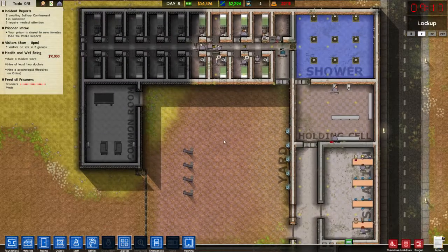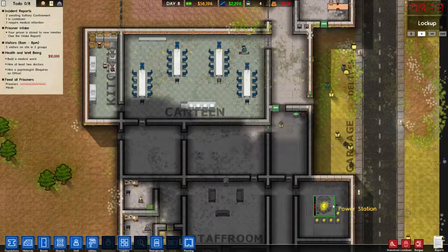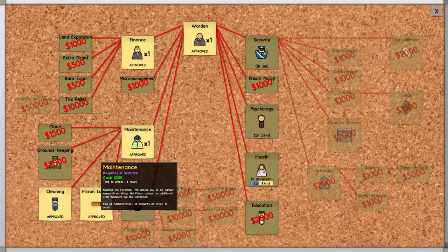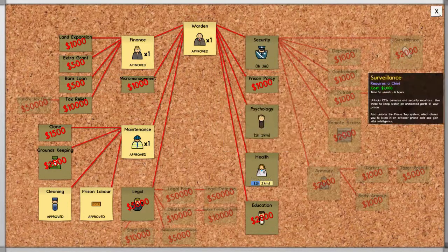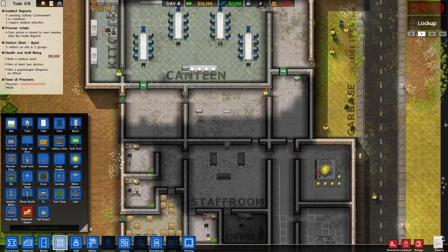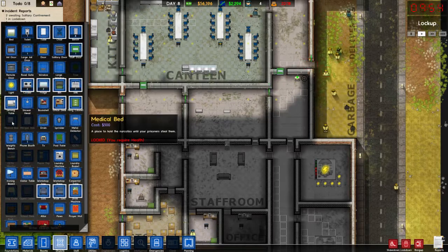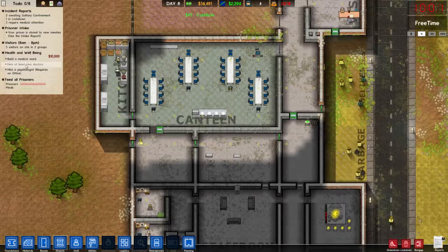We've still got four more prisoners than we actually have capacity for. Power's okay. That requires the warden, that requires the warden — we want health. Indoors and a medical bed — what does the medical bed look like? We can't unlock it yet, of course. I think with our ward we'll get two doctors and two beds.